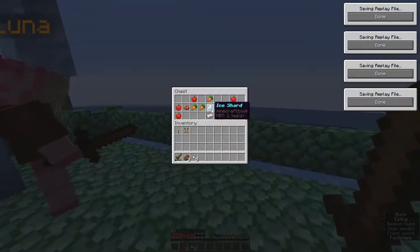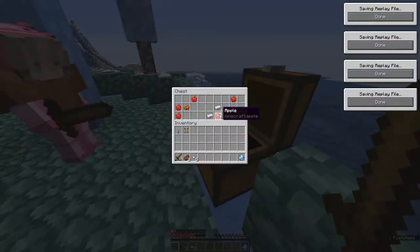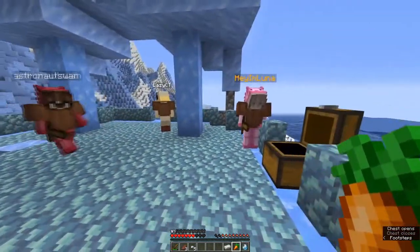We did it! We got a diamond. I'll take the ice shard — that's cool. We need four of those to fight the final boss. I'll take some food. Who got the pumpkin?